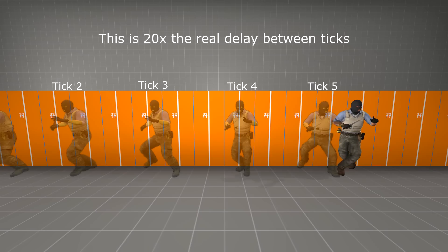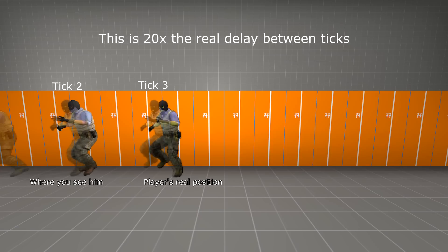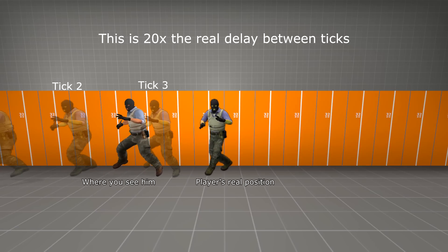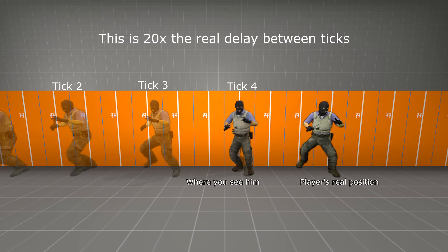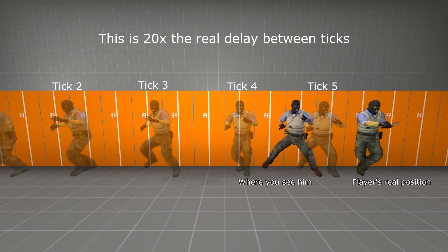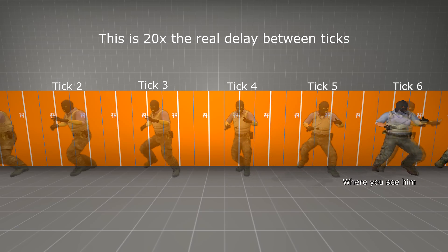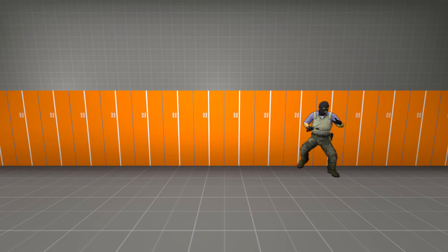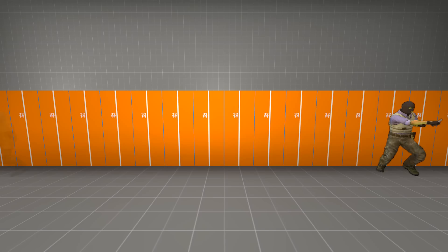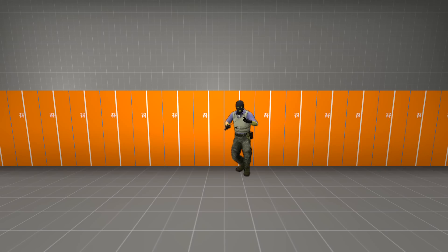I've exaggerated the delay you'll see in-game by 20 times to make this point easier to illustrate. As the player runs, your client is updated on his position once a tick. On a matchmaking server, that'd be 64 times a second, or about 16ms. The client doesn't render the player in the latest known position, however. Instead, it holds off for one tick, so that it can smoothly animate the player between the last two known positions. This is called interpolation. Without interp, the positions of players as rendered by your game would jump from one tick to the next. And since the refresh rate of your graphics card, monitor, and server tick aren't all synchronized, the motion could become unsmooth.